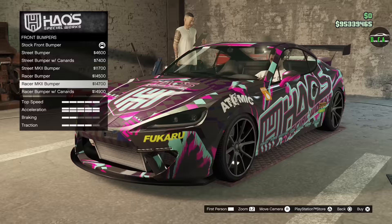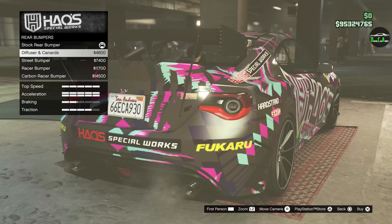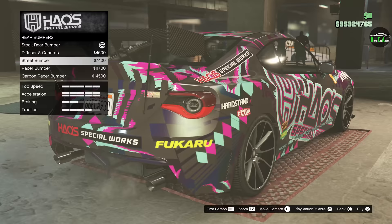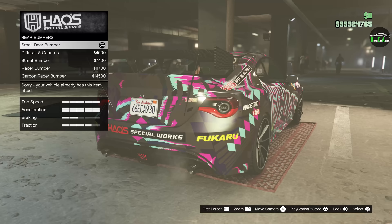Rear bumper options: diffuser canards, street bumper, racer bumper, and carbon racer. I'm not a fan of the canards. I would have liked the street bumper because it has that really cool vent on the side, but without those canards it looks kind of weird. I'll probably end up going with the stock rear bumper.